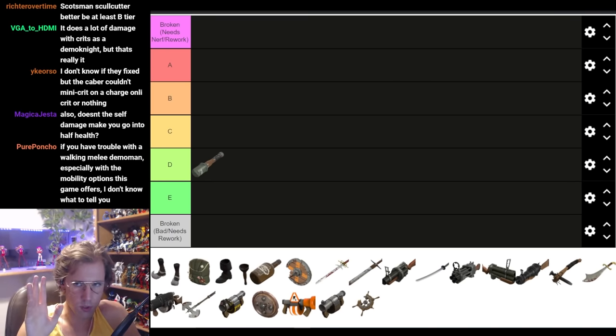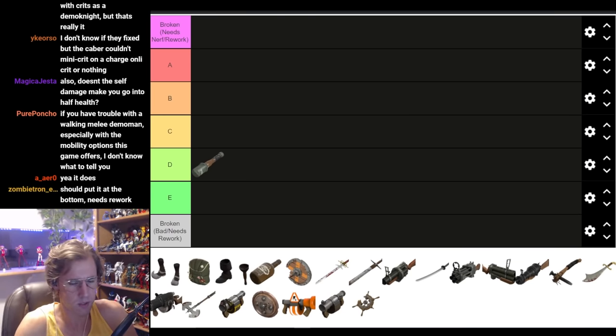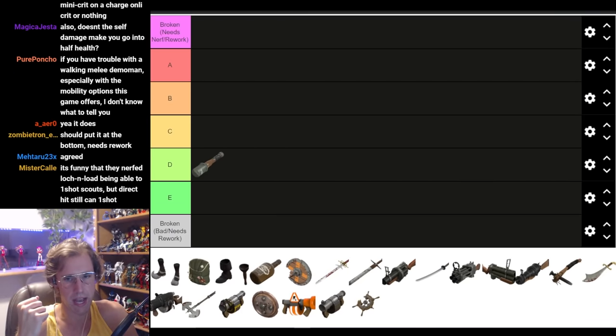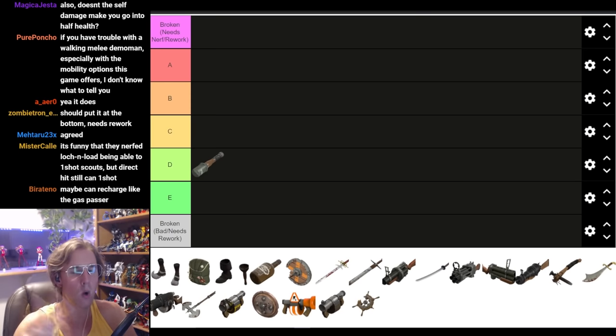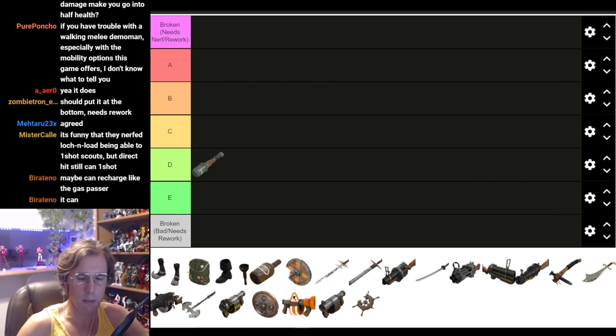If I had to fix it, I'd remove the stupid deploy speed penalty and remove the stupid swing speed penalty. I don't know if I can make a proper argument for increasing its damage, but something I would also do — if we weren't going to adjust the damage — let it recharge, like every 20 or 30 seconds. Any combination of removing the swing speed penalty, the deploy speed penalty, or giving it a recharge — do any one of those three things and it's already infinitely better and it still comfortably resides in its silly gimmick weapon area.